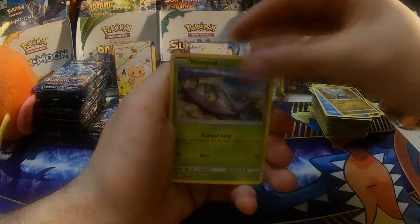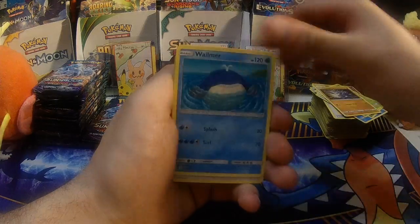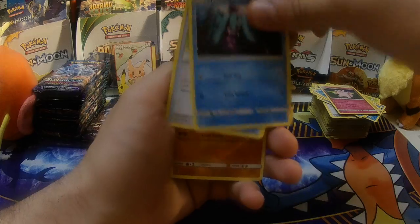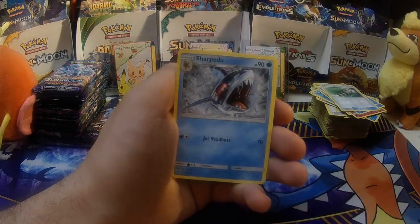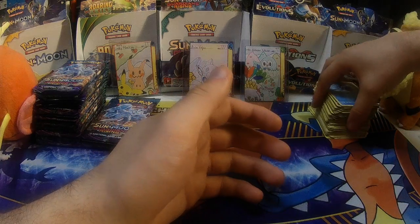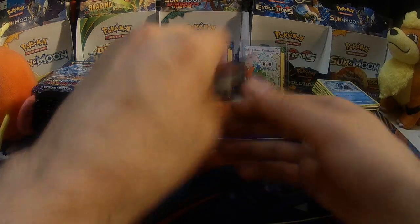Wishiwashi, Wimpod, Machop, Wailmer, Lightning Energy, Clefable, Marnie, Field Blower, Machop, and Charizard. There we go — a nice little pile of cards started up there and I'm not even halfway through.